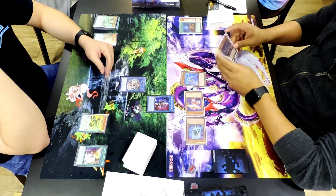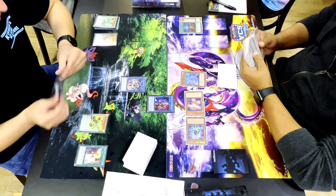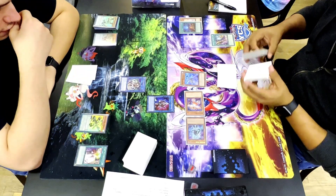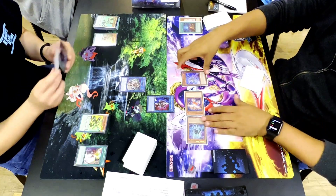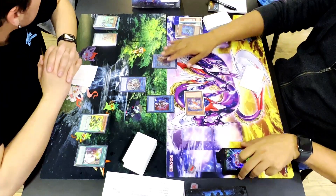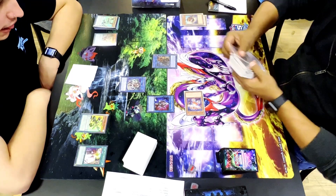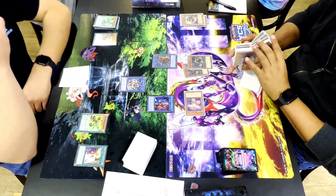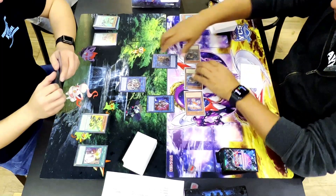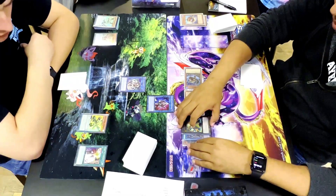He goes Spright Blue to bait possibly stopping IP Masquerina — it's such an insane play. He grabs Jet, Jet's effect searches out Spright Smashers. He activates Smashers, banishing IP Masquerina — but then chose to banish something else instead because I thought IP Masquerina wasn't once per turn. He takes Blue and Jet, linking them into Spright Sprint, then activates Sprint's effect to send Nimble Angler from deck to grave. Angler procs, special summoning two Nimble Beavers from deck — the best way to play Spright right now.